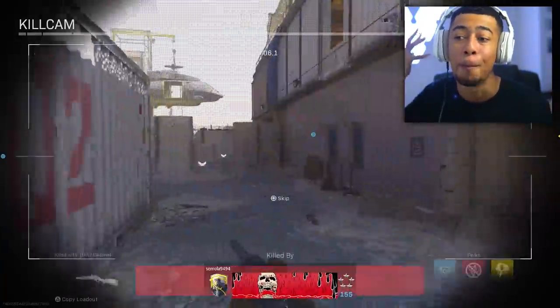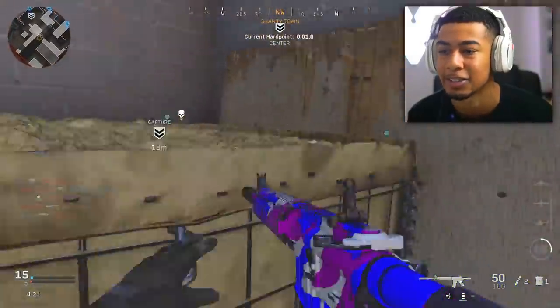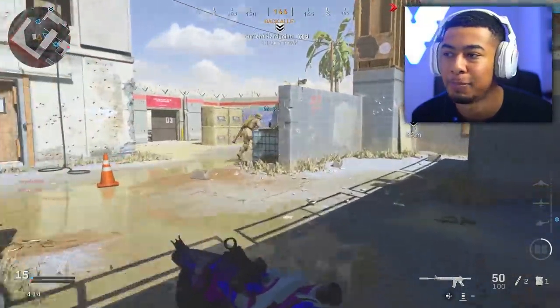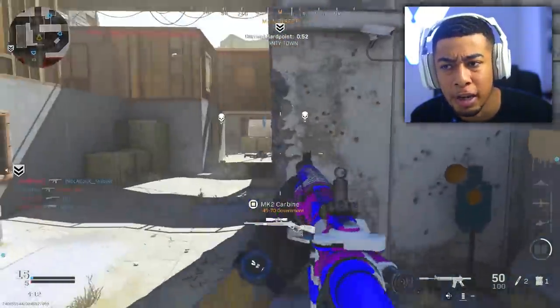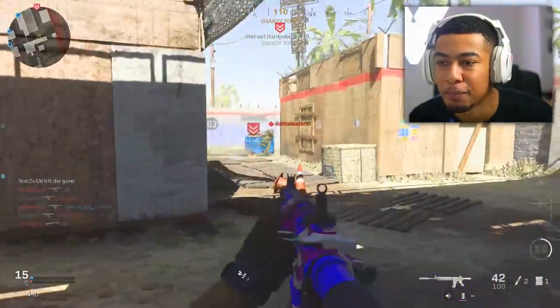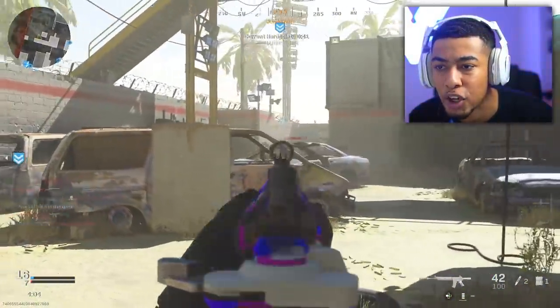They're adding these camos that people can buy, which is a good thing — support the competitive teams and all that. You can buy them directly; it's not like by chance in supply drops and stuff like that. Which is cool, I respect it — it's probably the better way of doing it. My point is, since they've made these this good, surely they can make Damascus just a little bit better, right?